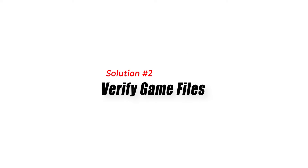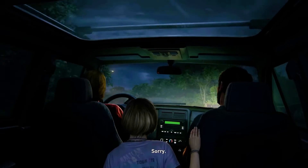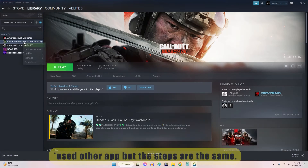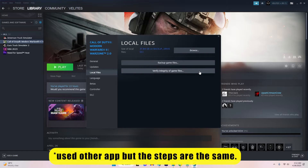Solution 2: Verify Game Files. If your PC meets the minimum system requirements, the next thing you should do is verify the game files. Launch Steam and go to your Library section. Right-click on the game you want to verify and select Properties from the drop-down menu. Click on the Local Files tab, then click on the Verify Integrity of Game Files button.